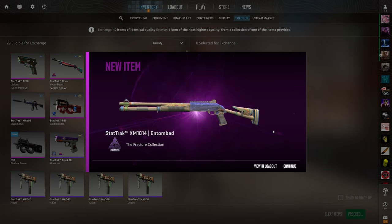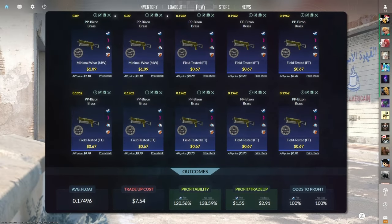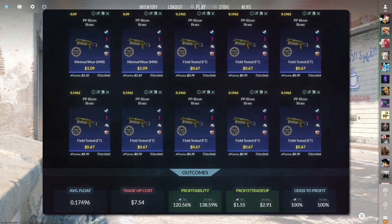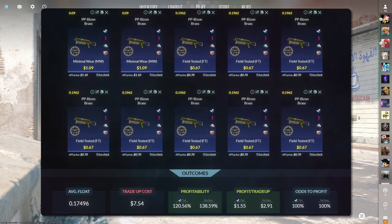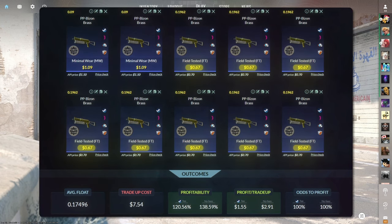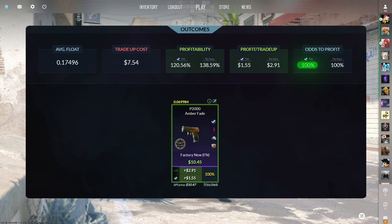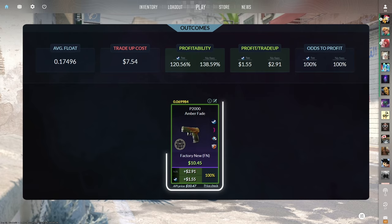The next trade-up consists of two Minimal Wear and eight Field Tested Mil-Spec skins from the Dust 2 collection, below a 0.175 average float. Keep the Minimal Wear skins below 0.09 float and the Field Tested skins below 0.1962 float. Get the Minimal Wear inputs for a dollar and nine cents or less and the Field Tested inputs for 67 cents or less. This costs seven dollars and 54 cents total with 120.56% profitability and 100% chance to profit. This trade-up has only one outcome: the Factory New P2000 Amber Fade for just over a dollar and 50 cents of profit.